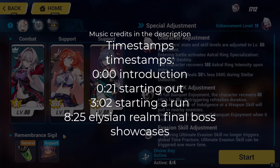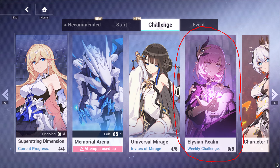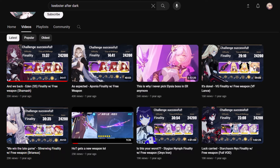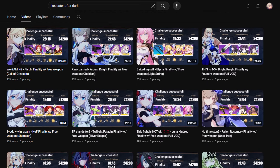The Elysian Realm is an important source for crystals per week. It can give up to 500 crystals per week depending on the difficulty that you clear. It will be unlocked at level 50 in the Challenge tab. The great thing about Elysian Realm is that you can clear it with F2P characters and gears, so you don't need to actually spend crystals to get the maximum amount of crystals from this mode.